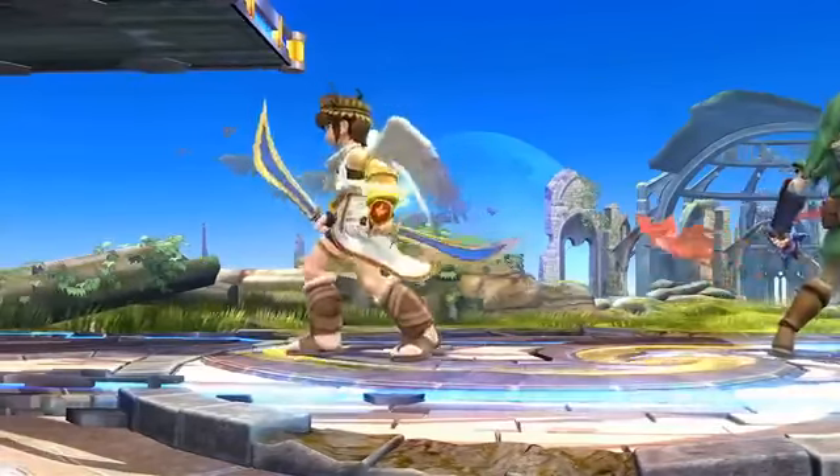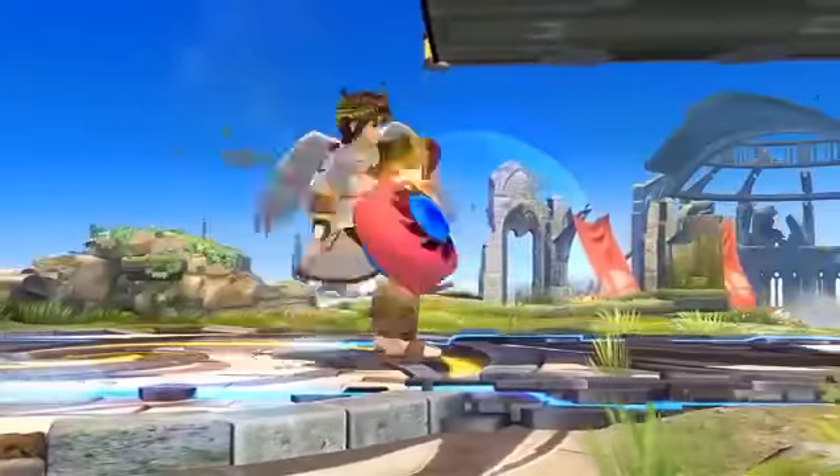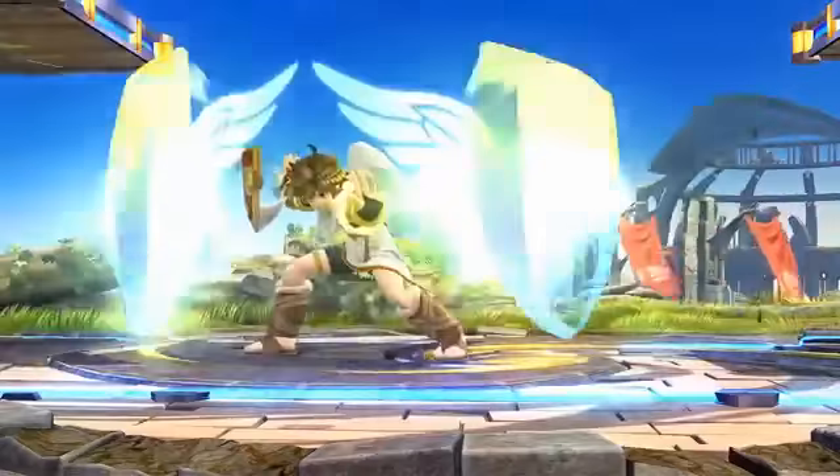Pit is now the Kid Icarus Uprising version and has a few new moves. For example, this is the Upper Dash Arm. He also can use the Guardian Orbitars.